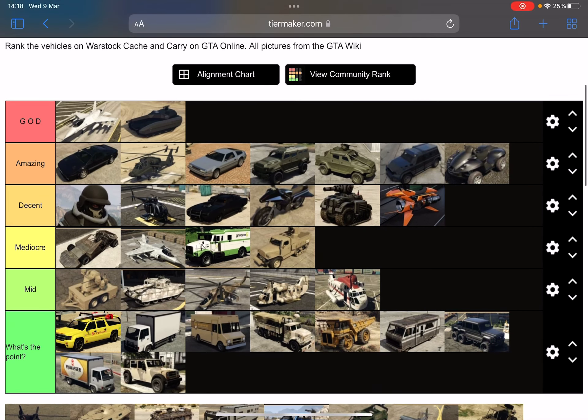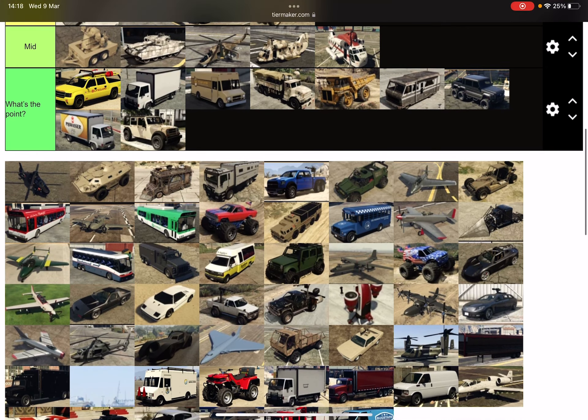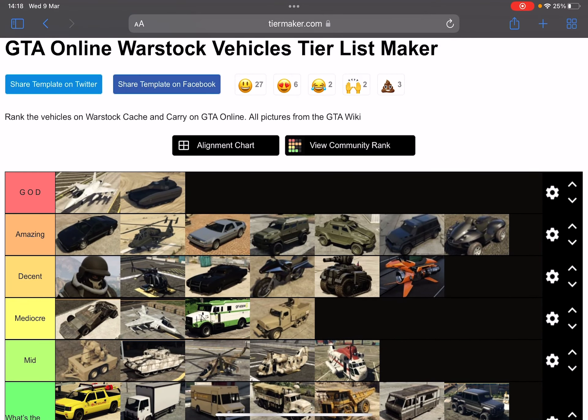Now we're going to go into the gold tier. We have the Canjolly and the P996 laser. I like the P996 laser — it's probably one of my favorite vehicles to have fun with. The Canjolly is really good because it takes people out. There are a lot of vehicles I could rank but couldn't be bothered to add. But this is probably one of the best tier lists in my opinion.